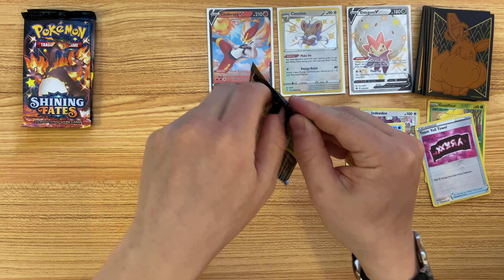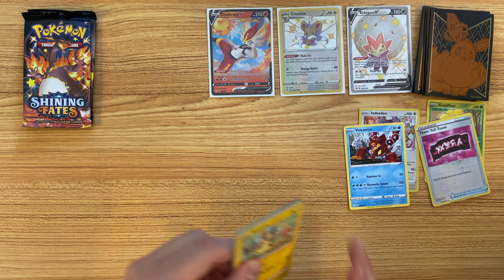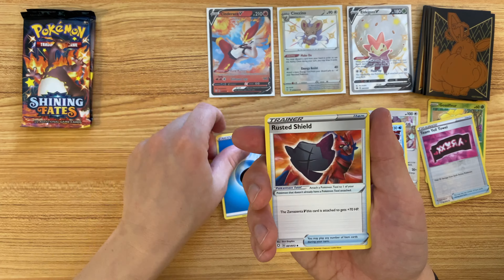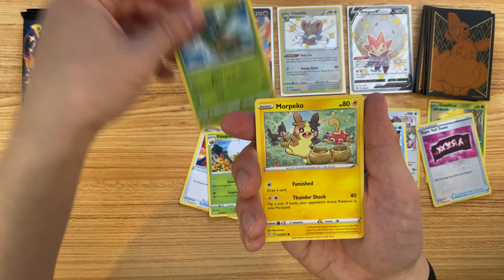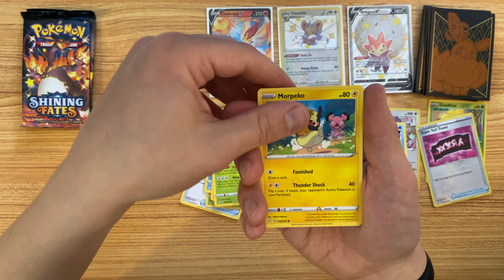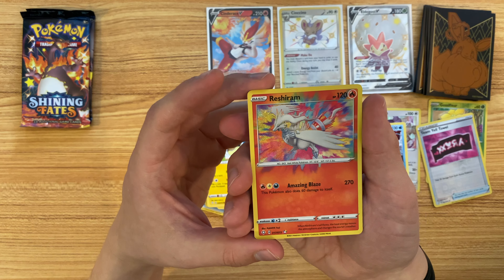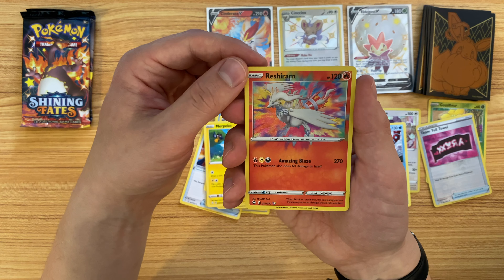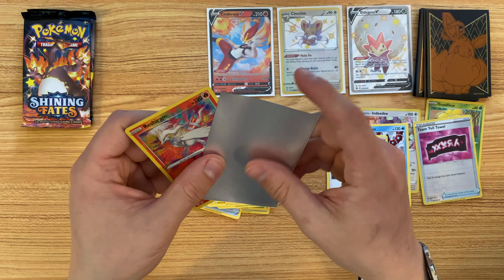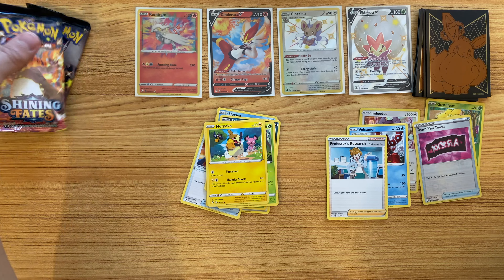Halfway through, we have our Dragapult pack. Water Energy, Rusted Shield, Eldegoss, Tropius, Morpeko, Horsea, Spinarak, Rowlet, Morpeko — an Amazing Rare Reshiram! This is the last Amazing Rare I need. I was just mentioning to a friend earlier this week that I've been really wanting to get this. That's awesome. And behind it, a Professor's Research. Really happy about this Amazing Rare. The cut on that looks pretty good too — I've had some pretty bad luck with the Amazing Rare cuts from this series.